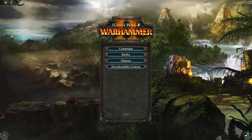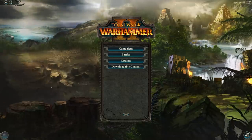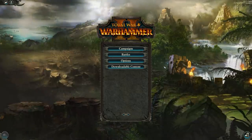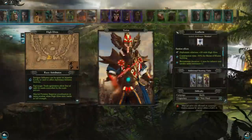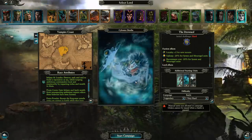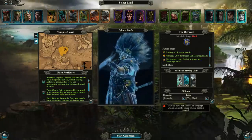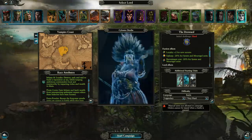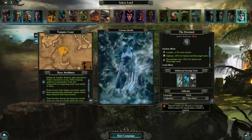Legend of Total War here, and today we're doing another first 20 turn legendary difficulty guide for a faction in Total War Warhammer 2. The previous one was Clan Mors, and you guys voted for this one to be Silostradioffin. If there's a faction you'd like me to cover in the next first 20 turn guide, leave a comment below — the most upvoted comment for a particular faction is what we'll cover next. Let's get into this one and start on turn one.